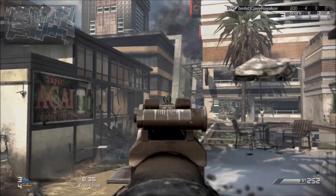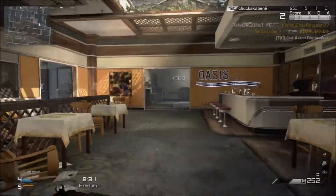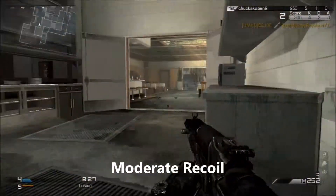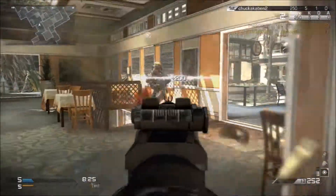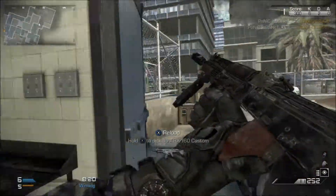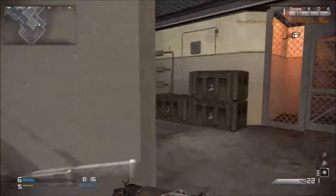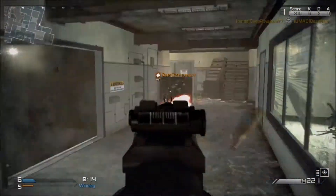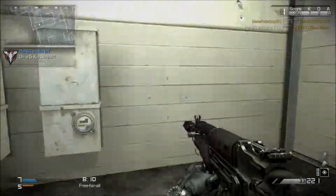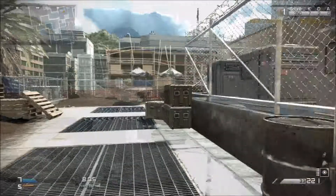Today we're going to continue with the SMG class with a review of the Veper. The Veper is given a moderate recoil rating. This gun has decent accuracy at close range, but the accuracy falls off greatly when you shoot at longer ranges. A few submachine guns do fall off greatly — the Veper being one of them — though all guns in Call of Duty Ghosts fall off in accuracy at longer ranges. These particular submachine guns fall off at a faster rate, so shooting this gun at long range is not going to be very effective.